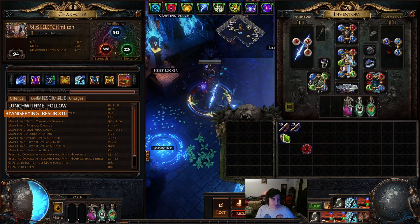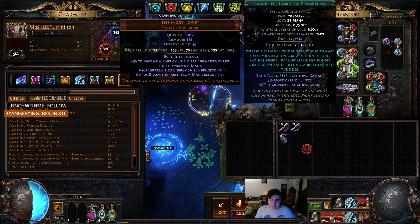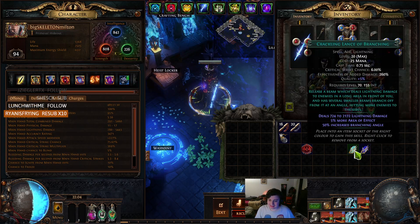Hey, it's me, Big P, and I wanted to go over the Energy Blade Cast on Crit Inquisitor as it stands now. I have finally figured out what spell I'm using in the Cast on Crit, and it is, in fact, Crackling Lance.